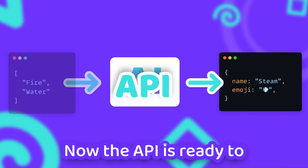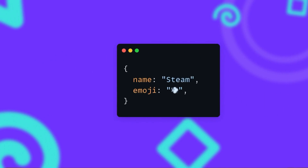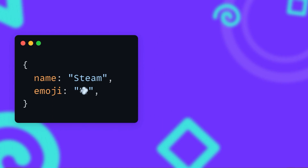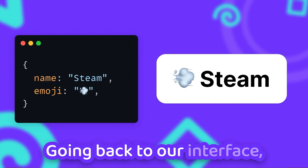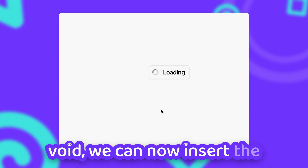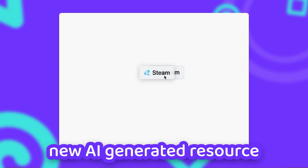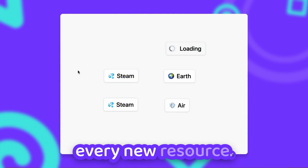Now the API is ready to return our new word. We can also use the same model to generate an appropriate emoji that can be displayed next to the word. Going back to our interface, instead of just sending our two resources into the void, we can now insert the new AI-generated resource into our crafting area, opening up so many new possibilities with every new resource.